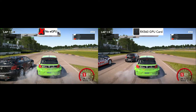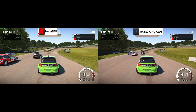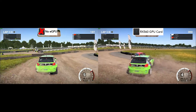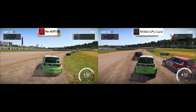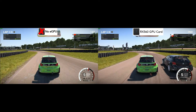Coming up next we have the latest macOS racing game, Dirt 4. This game runs really great with the eGPU. We are seeing around 22 FPS without the eGPU, and when it is connected it goes up to about 62 frames per second. Not bad — 62 frames is very playable.